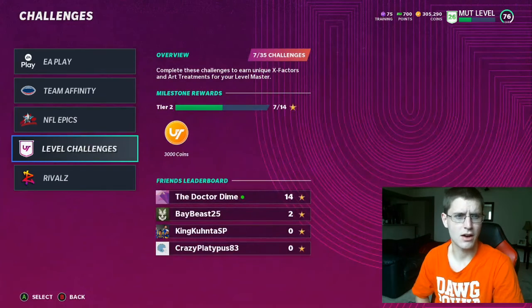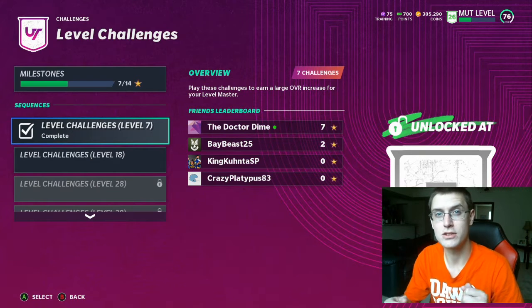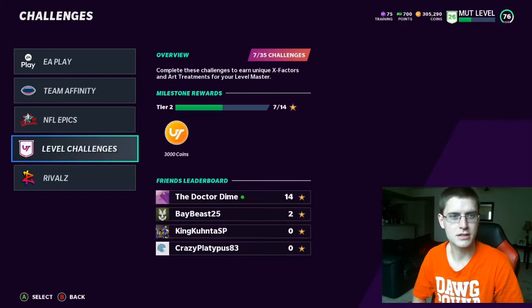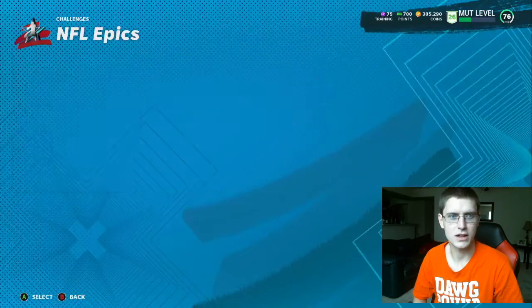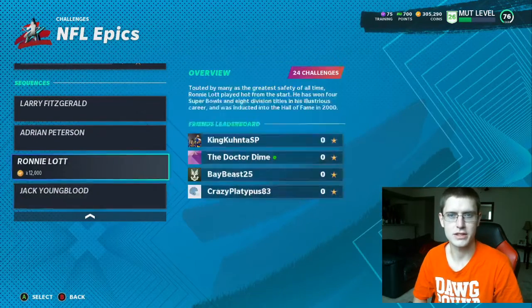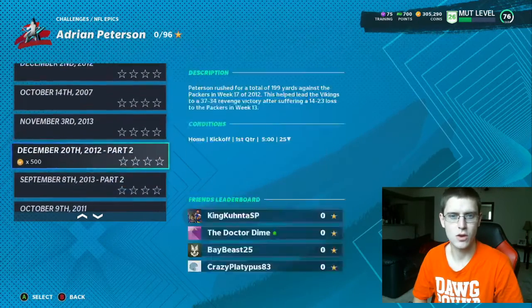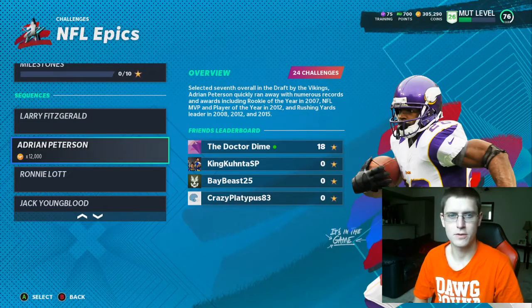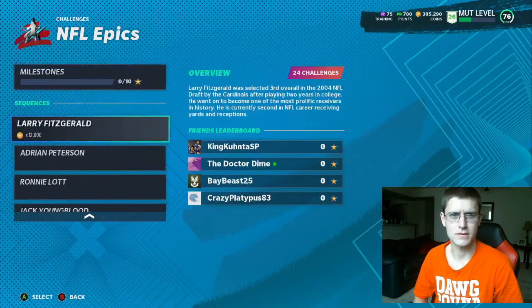Like I said, I've got about three hours left on my trial and I was able to knock all those out with time left. I'm also doing these level challenges now — these are very important this year because you have to do them to power up Andre Johnson. I'll be going through those next. Then the next thing I'll probably do are the NFL Epics. I'm probably going to go for Adrian Peterson — these are all arcade as well and should be pretty easy. I'll get AP since he's a pretty good back for free, and then I'll probably do Ronnie Lott.